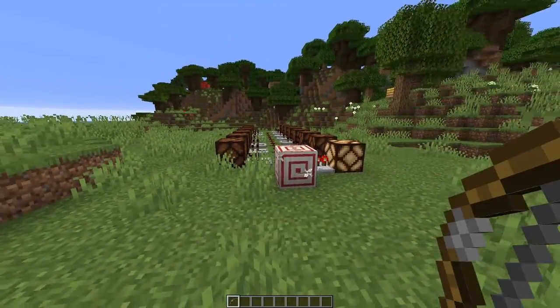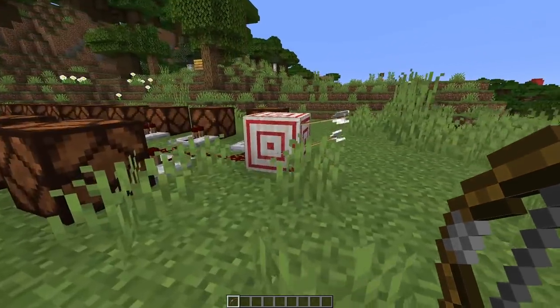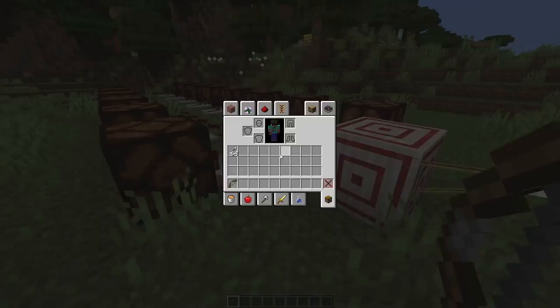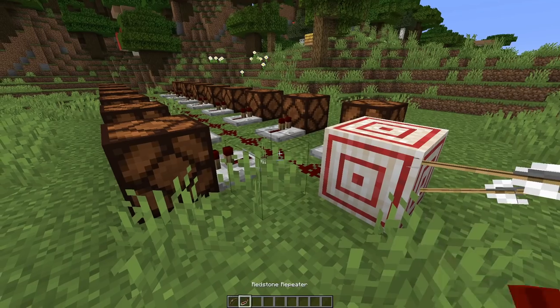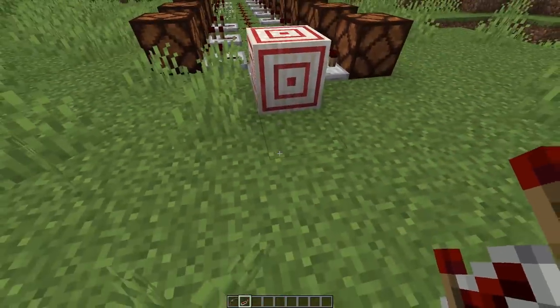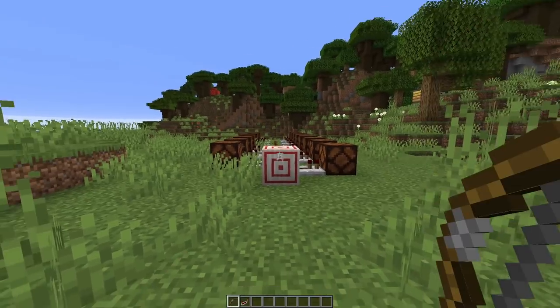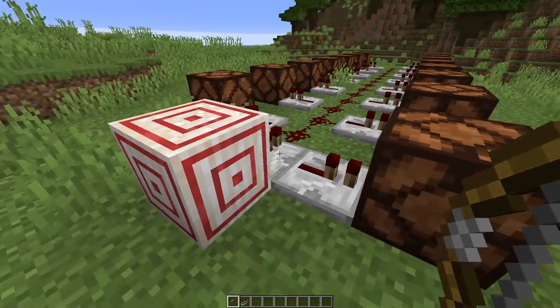So if you only want a tiny little signal, you've got a signal strength of one. It's actually a really clever block, and you can start to use this in a number of different ways. And if you were to take a redstone repeater and pop that in there, it then doesn't matter where on the target you hit — you are always going to get a signal strength of 15.